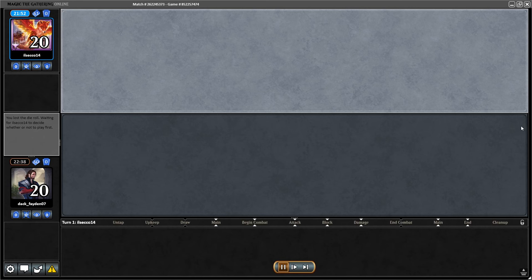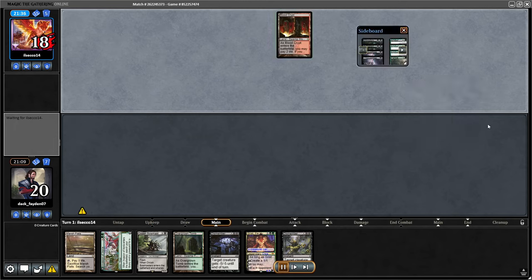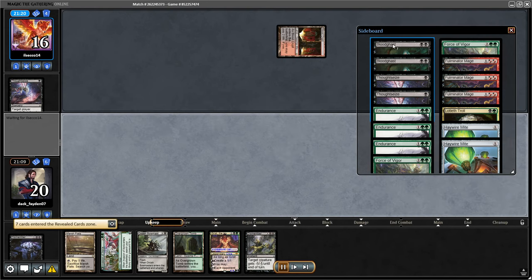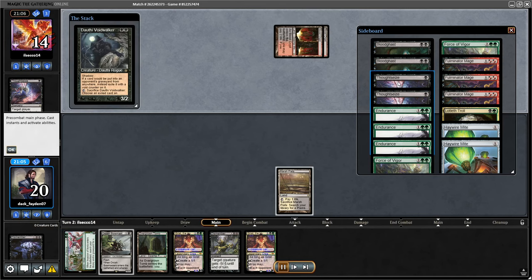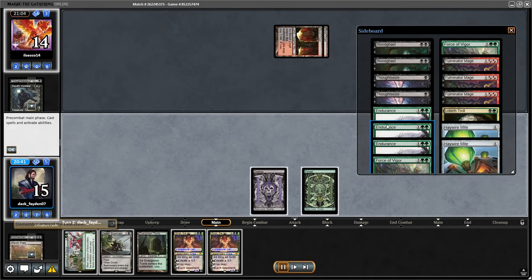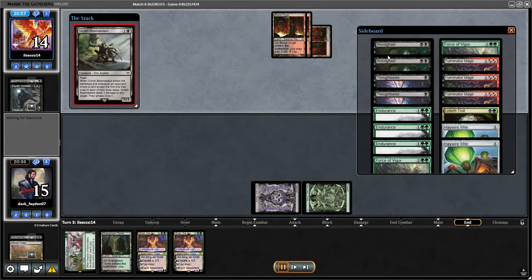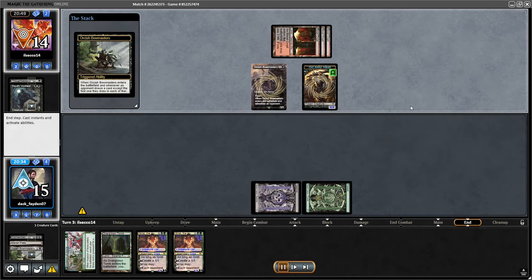Another Scam matchup, another win against the Scam deck. Let's check out my sideboarding plan against Scam: Bloodghast out because they have Dauthi. One Lotleth Troll out. That's basically it — I really want my Dismembers and I just remove two Bloodghasts and one Lotleth Troll.